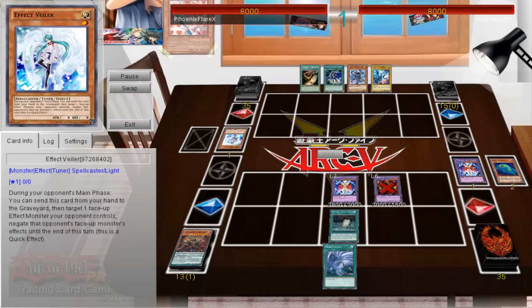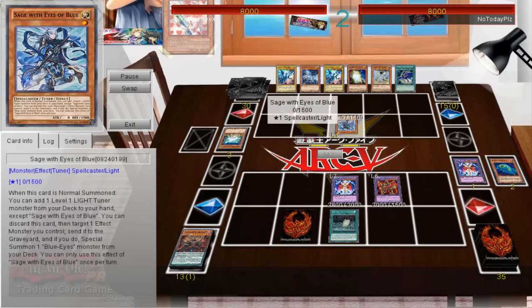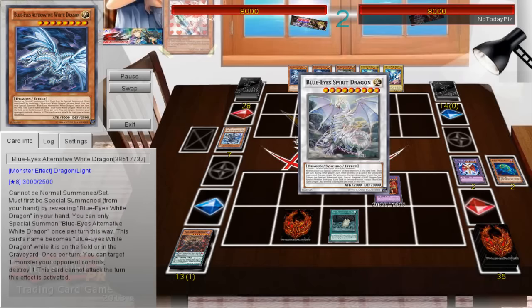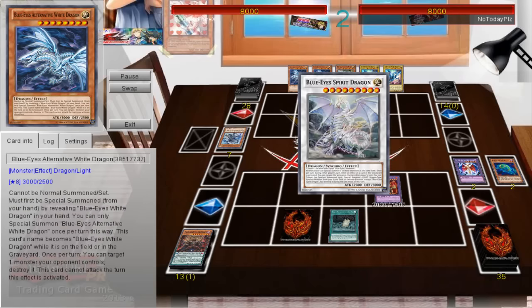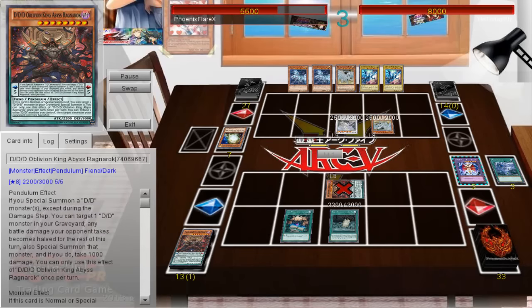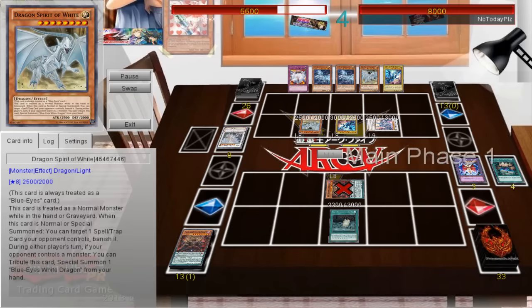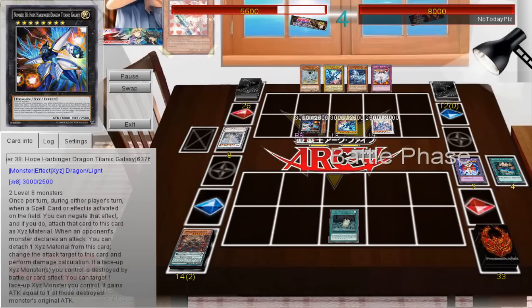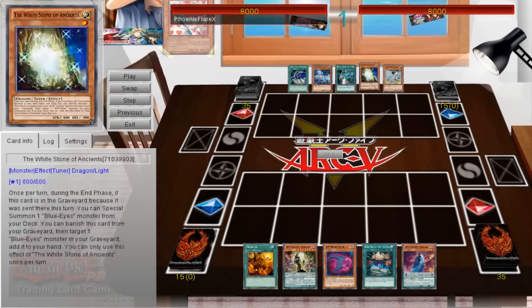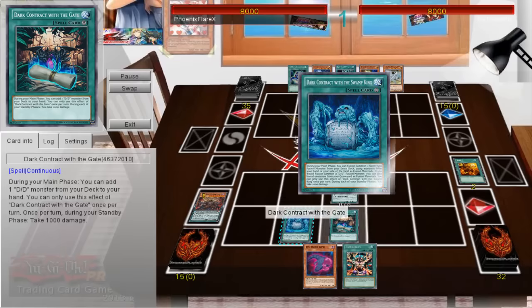Next game I'm able to open with another interesting play, but I catch another Valor. The plan was to make Genghis, then Dark, then fuse with Dark and Ragnarok to make another Dark or another Genghis — it's either double Dark and Genghis on board, or Beatrice plus one Dark. But it doesn't matter because Genghis gets Valor'd. The attack point ceiling is really low and he's able to do so much to me. He breaks my board again after Valoring my Genghis. I'm literally 0-3 right now, and I haven't been opening badly — I've just been catching Max C's and Valors. I'm just getting disrupted, that's it.